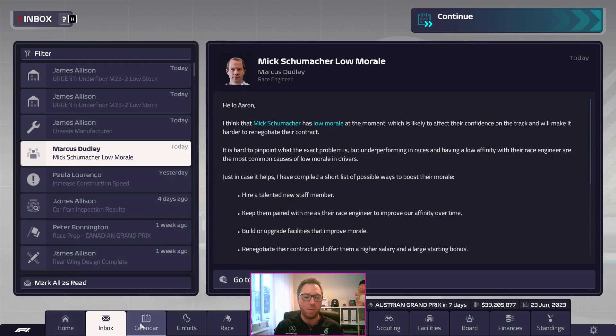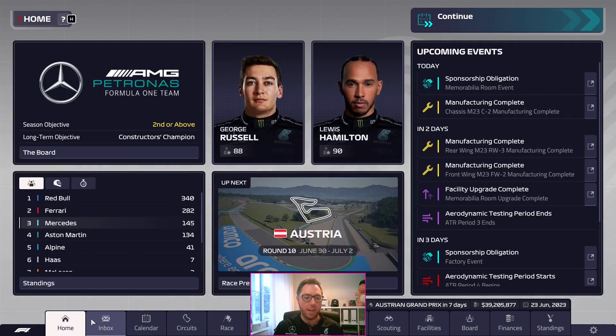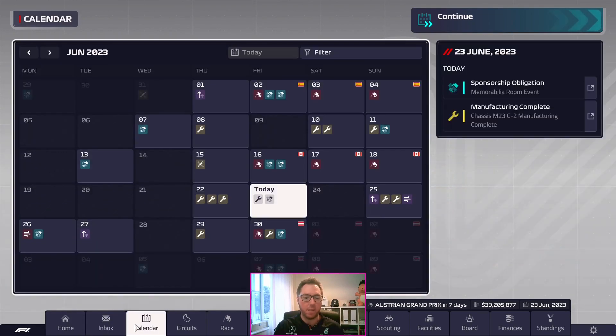Marcus Dudley — Mick Schumacher has low morale. Don't care, we're binning him off at the end of the season. How long is his contract? Five months — doesn't matter. Sorry Mick, but you're not good enough.